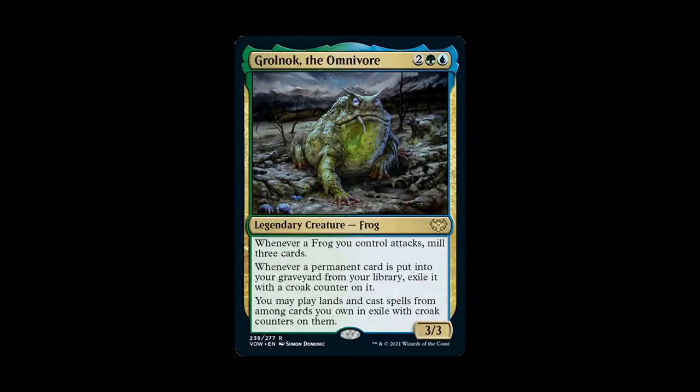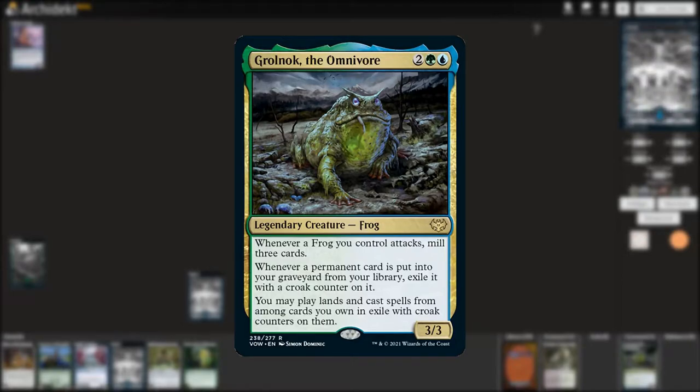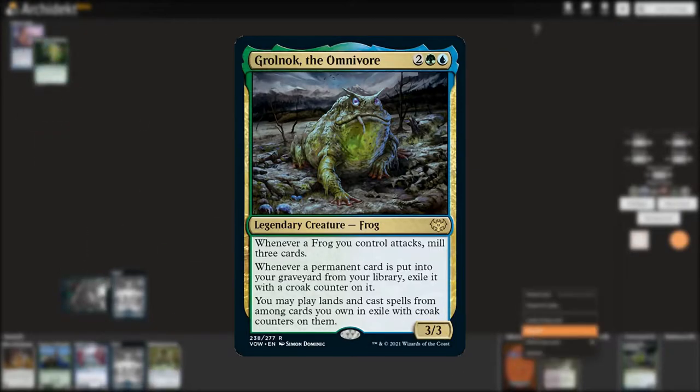Grolnok the Omnivore is two green blue for legendary creature frog. Whenever a frog you control attacks, mill three cards. Whenever a permanent card is put into your graveyard from your library, exile it with a croak counter on it. You may play lands and cast spells from among cards you own in exile with croak counters on them. And it's a 3/3.